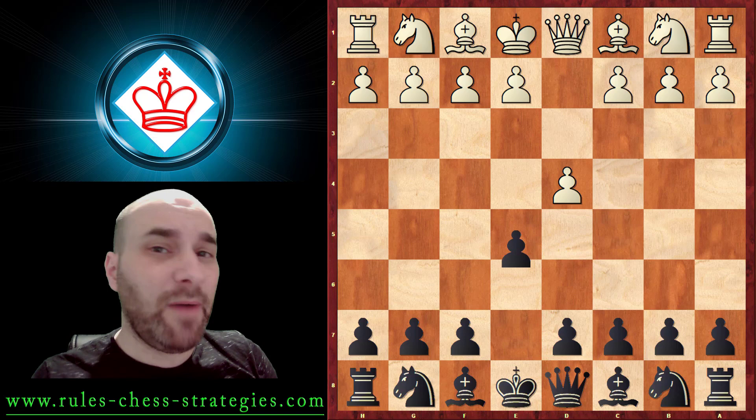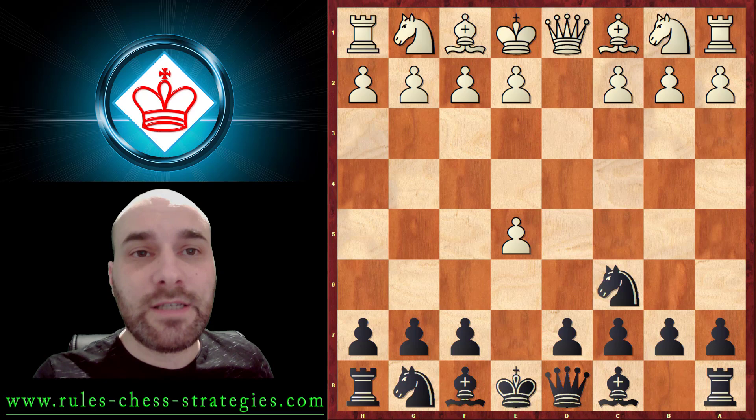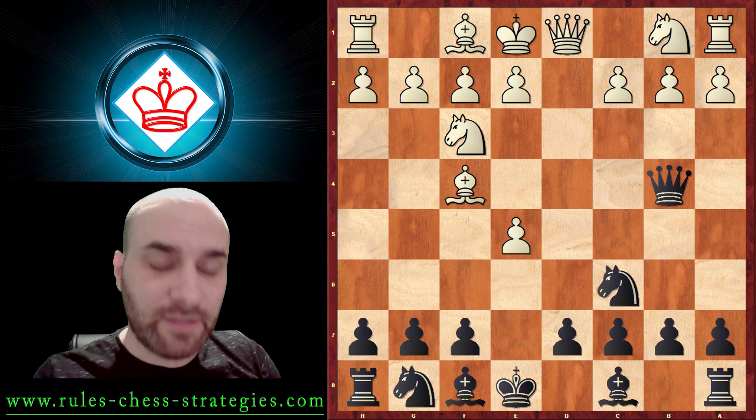After the first move D4, White would like to play a solid game with maneuvers. But we can strike instantly in the center with the move E5 - the Englund Gambit - with the moves Knight here, Nc6, and after Nf3 we can develop the Queen. I have 3 videos about this, you can follow the link below in the description to see how to win with this Gambit.